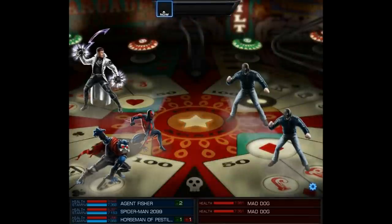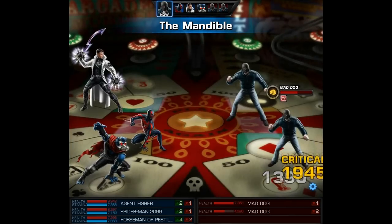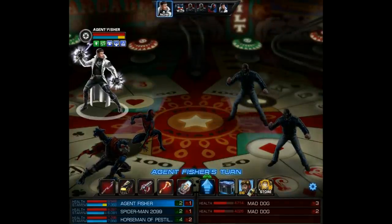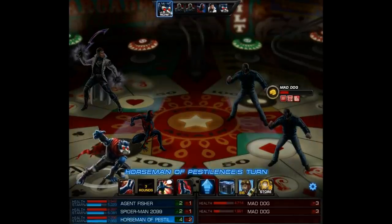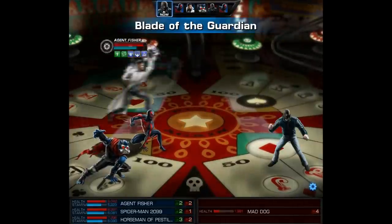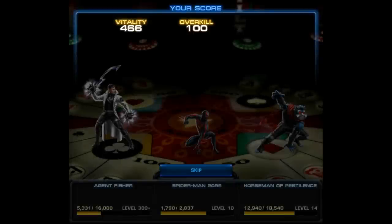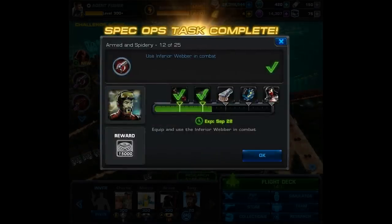Jumping ahead to when we have it equipped — right now we're trying to get Beast to level 15, so we're using him and also Spider-Man 2099. Spidey 2099 is an awesome hero, so we want to get him leveled as well. Hopefully you caught my PvP video with him — there will be more to come. He's not incredibly OP, but he's what a character should be: definitely usable, well thought out, and can hold his own. Just like that, task 12 is done.